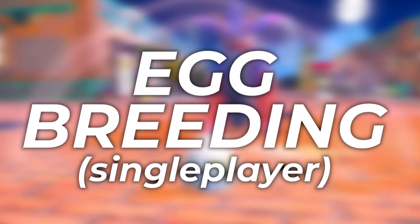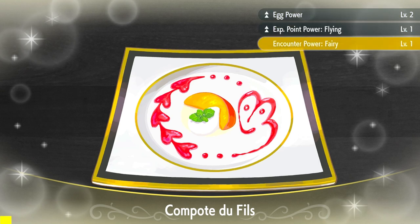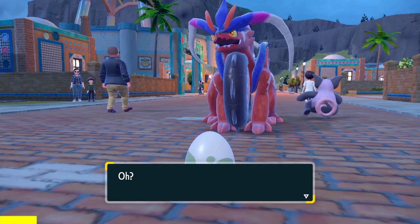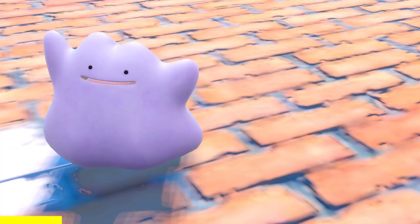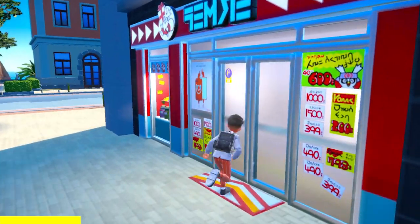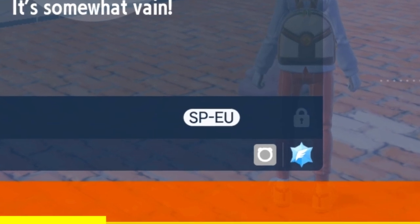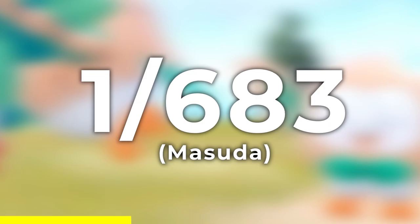The next method is going to be via egg breeding, and this is a single player method. Grab the free Egg Power level 2 that you can find in Alfernada so you can make the eggs come out a little bit faster. To get a powerful Shiny Rowlet, breed it with a Masuda 6 IV Ditto with a Destiny Knot that you can pick up from Delibird. For those that don't know, a Masuda Ditto is just one in a different language than yours, and gives you the shiny chance of 1 out of 683 from an egg.